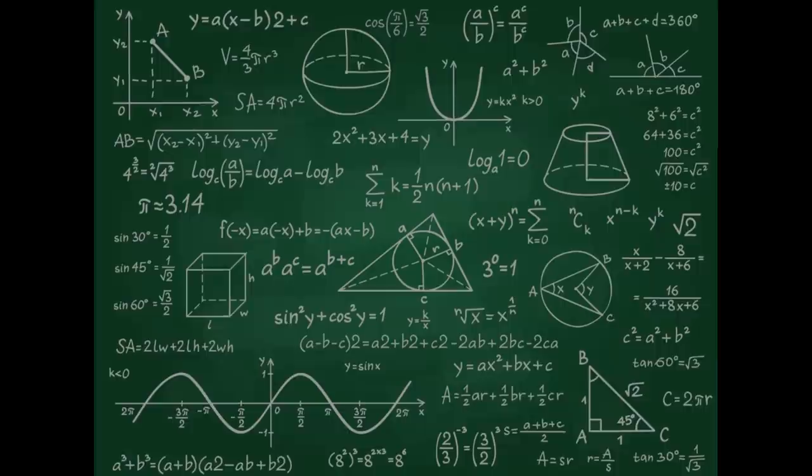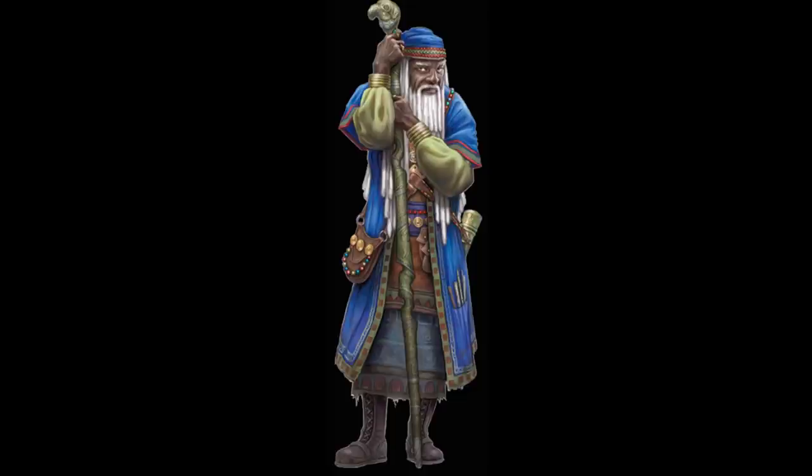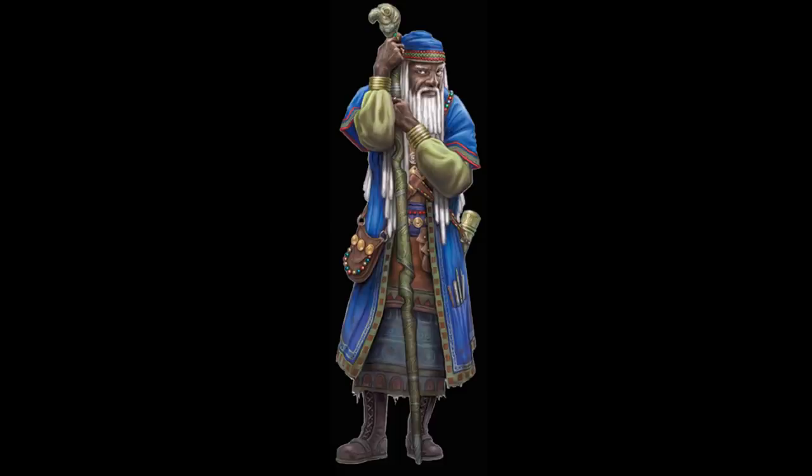I thought about this for days. Punched math for days, juggled classes, subclasses, and level mixes. And you know what I ended up with? Wizard. Wizard, you're always my savior. Wizard works well here — we can get lots of attacks for a round one burst, then be an awesome wizard after that. We can eventually get crazy numbers of attacks. Watch what this build can do at level 13, for example.